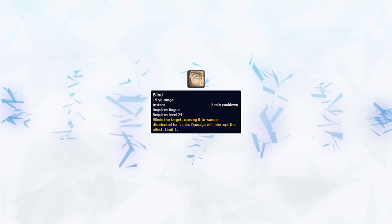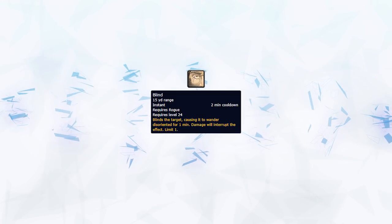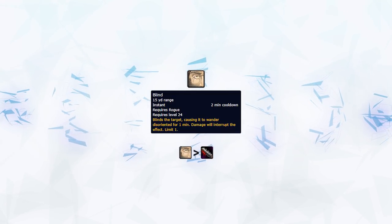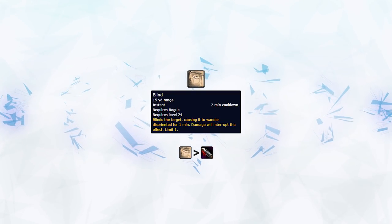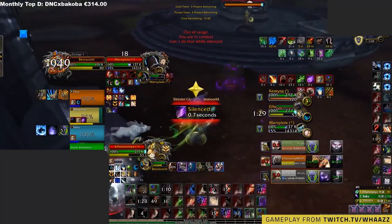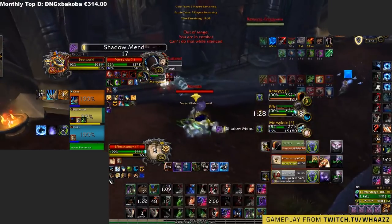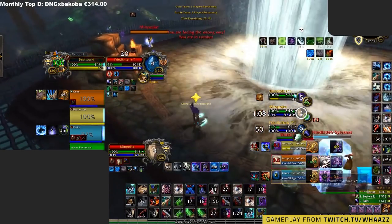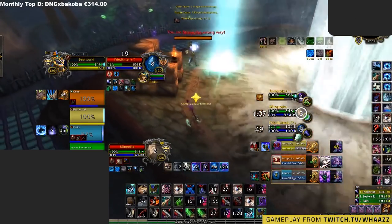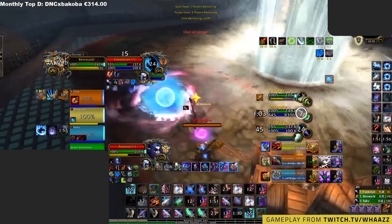Blind is Assassination's strongest crowd control and has multiple uses. The standard use is to simply blind a healer and then follow up with a Sap if they do not trinket it. You can also use it defensively to blind a DPS to peel for your team if they don't have a trinket — they will subsequently have to sit the Sap. When using Blind, you should always make sure you have Vanish or Shadow Meld available so you can easily follow up with a Sap, which is where the power of this ability truly lies.